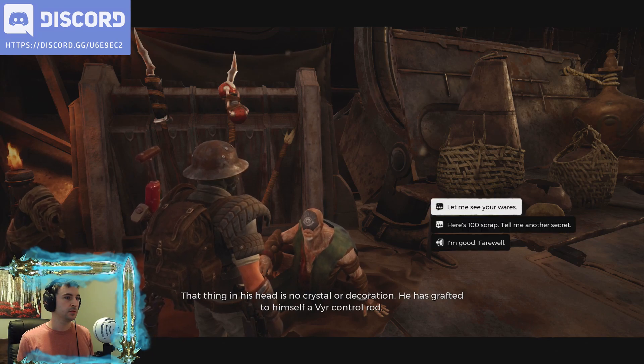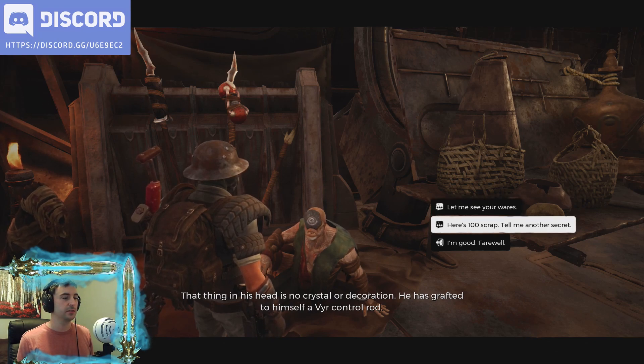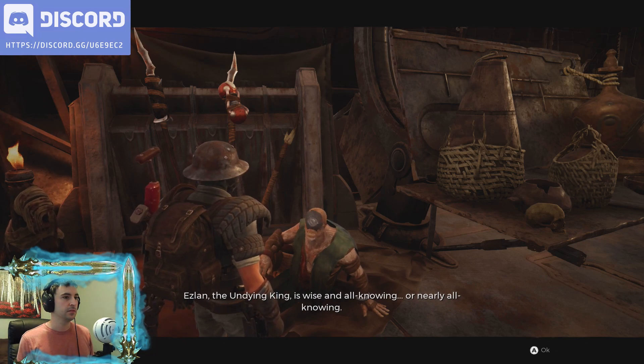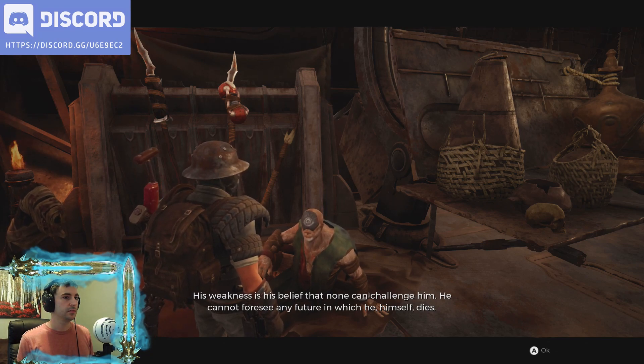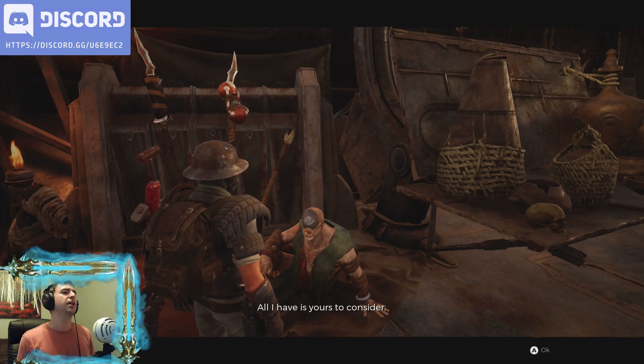That thing in his head is no crystal or decoration — a fire control rod. He has crafted to himself a fear control rod. Islan, the undying king. His weakness is his belief that none can challenge him. But... okay, you didn't heal all my health. Come on.